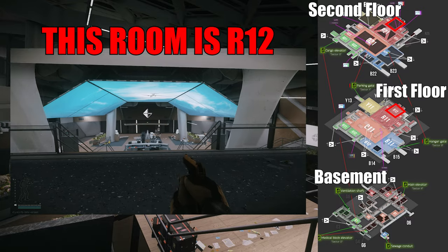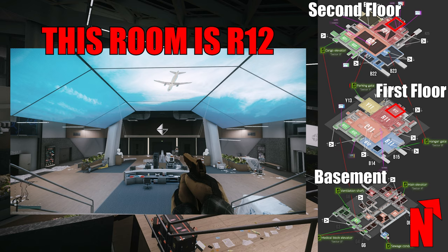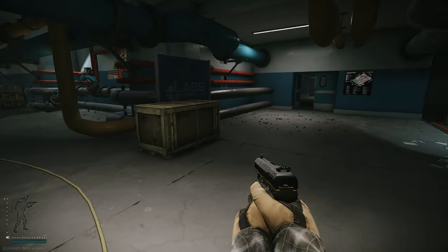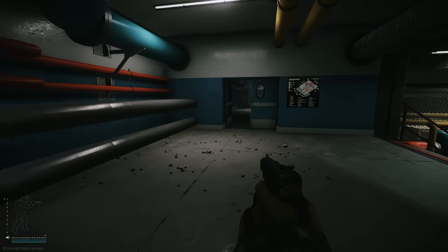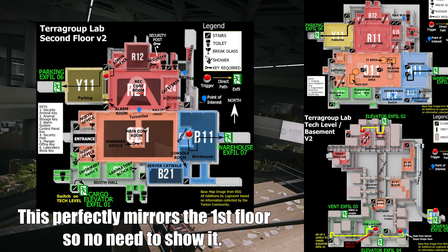Now for the landmarks. There are three main floors: the basement, first, and second floors. The first and second floors point like an arrow, so we'll call that direction north. There are four color-coded sections of Labs and you can find maps in the game that tell you where you are. Moving from north to south, we have the red section with the yellow section directly to the west. Then south of those, we have the orange section with the blue section directly to the east.